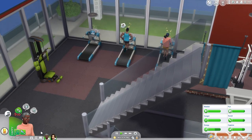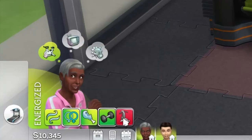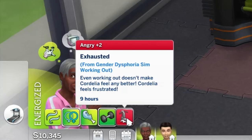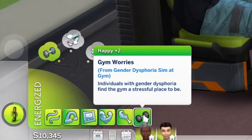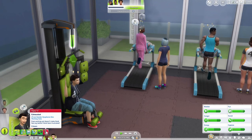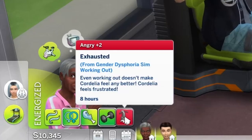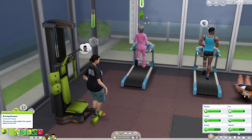Now I'm taking these sims to the gym, which feels a little cruel, but let's test it. We got a 'gym worries' moodlet but it's giving a happy buff, which must be a glitch since individuals with gender dysphoria find the gym a stressful place. There's also an angry 'exhausted from working out' moodlet — even working out doesn't make Cordelia feel any better. Hank's also got the gym worries one. These two would be impacted more if not for the bracing lot trait counteracting it.